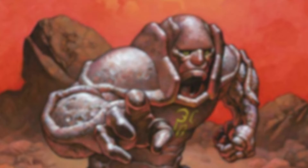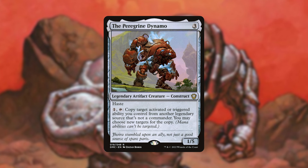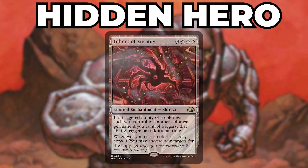But before I move on to show you what we'll be animating, we have a couple of cards that further assist our commander in doubling and possibly tripling our activated abilities. Abstruse Archaic is a 3/4 with Vigilance that lets us pay only 1 mana to copy any activated or triggered ability from a colorless source we control. The Peregrine Dynamo is very similar, but only copies effects from legendary sources that aren't our commander — the deck has plenty of legendary activations making it worth running. Lithoform Engine and Rings of Brightheart will allow us to pay 2 mana to copy any triggered and activated ability. The engine even lets us copy any other spell we play, paying either 3 or 4 mana for the copy. But the real hidden hero of this deck that will double all colorless spells and triggered abilities is Echoes of Eternity.